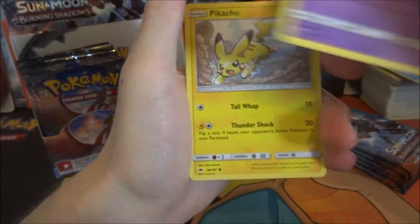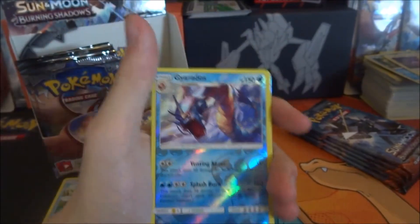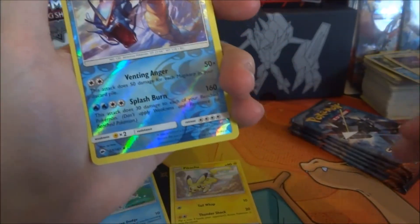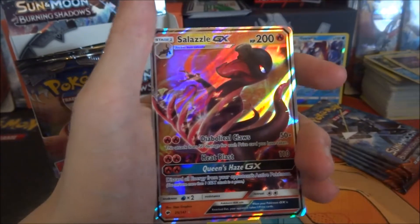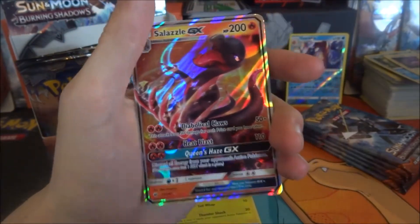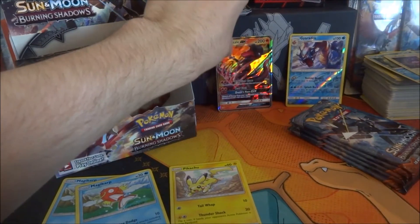A Rowlet and the Pikachu — put that aside. The Gardevoir reverse holo — oh my god, three in one pack! Definitely keeping that. That's the rare so putting it at the back. And a Salazzle GX! I just looked at the camera and saw the card — a Salazzle GX! Well done! The crow's mark — yes, you pulled back with some points there.